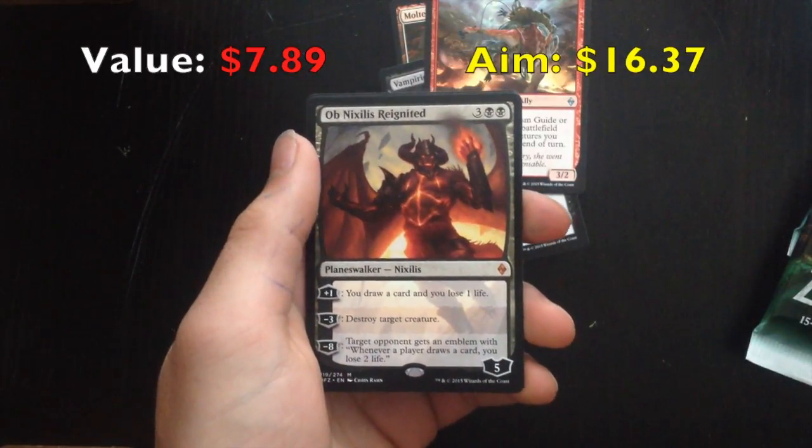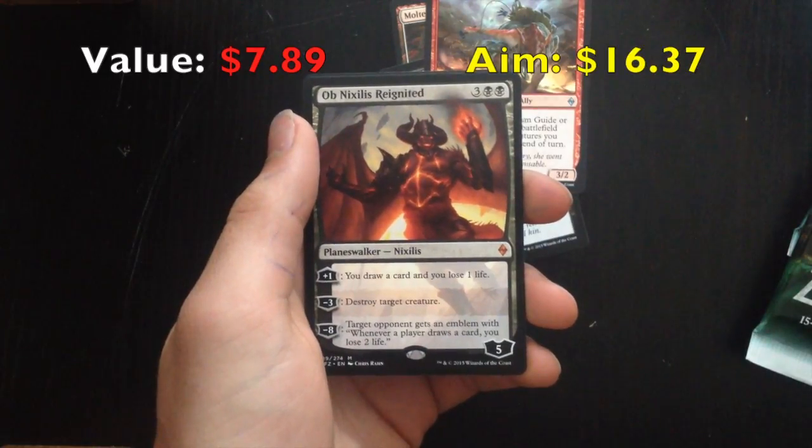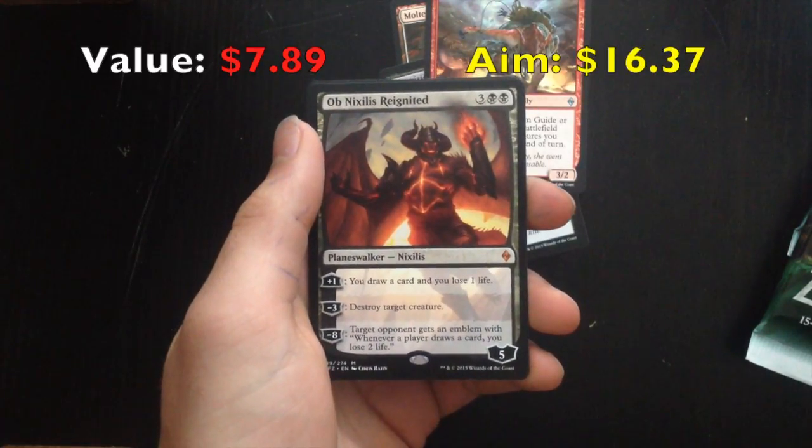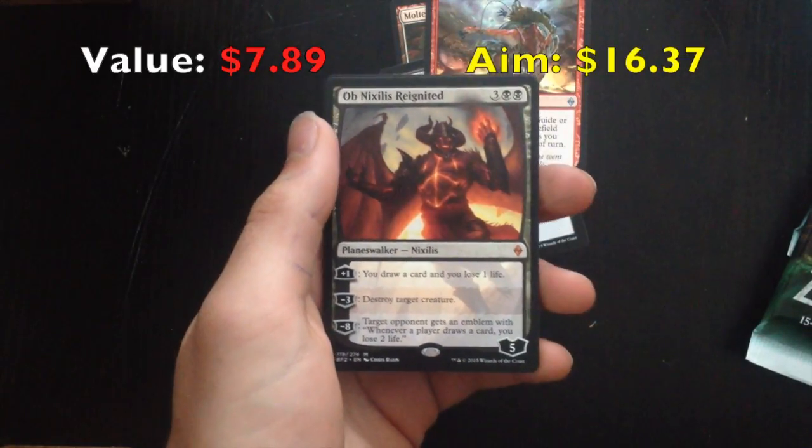3 Black Black Planeswalker — Nixilis. Plus 1: you draw a card and you lose 1 life. Minus 3: destroy target creature. Minus 8: target opponent gets an emblem with: whenever a player draws a card, you lose 2 life.